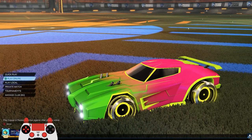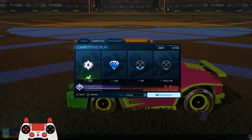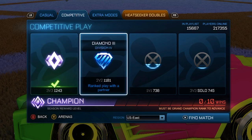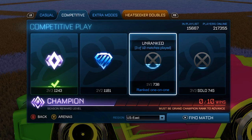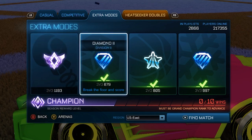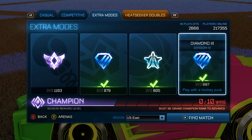Let's queue up for some threes and some twos. My current ranks: in threes I'm Champ 1 Division 3, in twos I'm Diamond 3 Division 4 — probably just one or two wins from champ. I'm gonna start doing more 1v1s since it's a good way to get better. In rumble I'm Champion 3 Division 2, in drop shot I'm Diamond 2 Division 2, in hoops I'm Platinum 3 Division 4 — almost diamond.